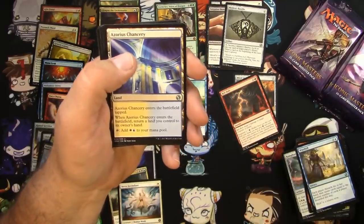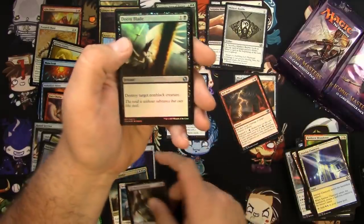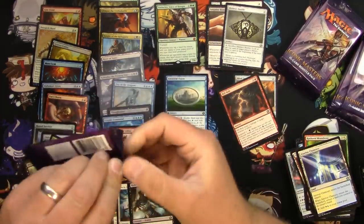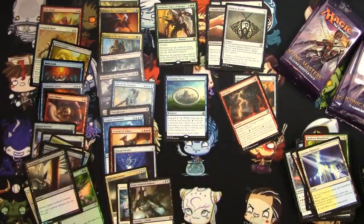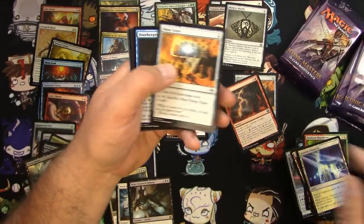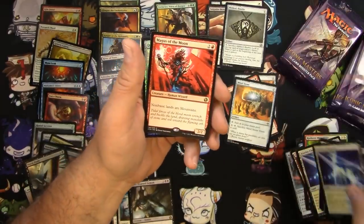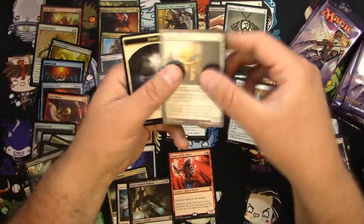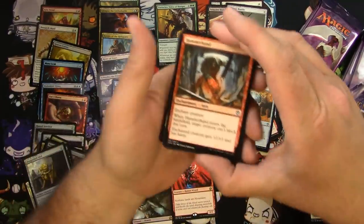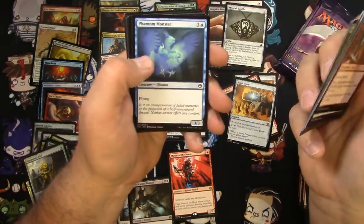Dimir Chancery, Dimir Guildmage, Maze's End, Rune-Scarred Demon and a foil Doomblade — that's okay. The Elusive Spellbust — I'll pull the Mind Stone. The Chancery, Growth Chamber, Seraph Angel and the Magus of the Moon — he's okay. Piles are out of control as usual. Hammerhand — very cool. Uh, Duty, Mnemonic Wall, Child of Night, Netcaster Spider. Fog Bank.